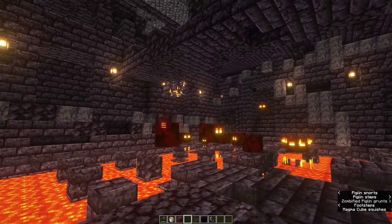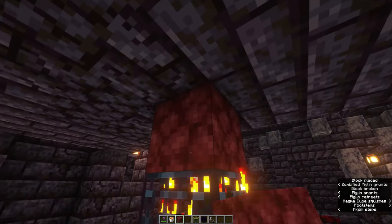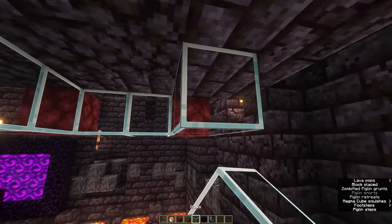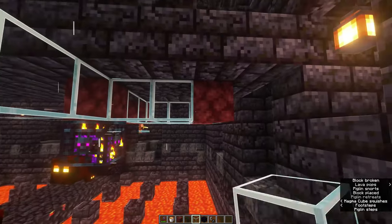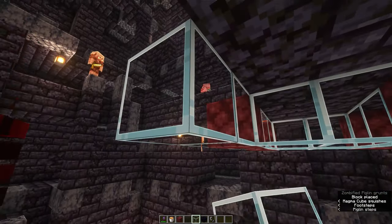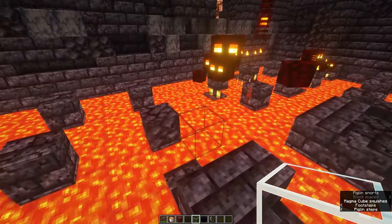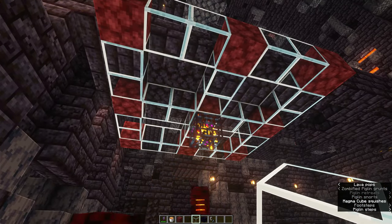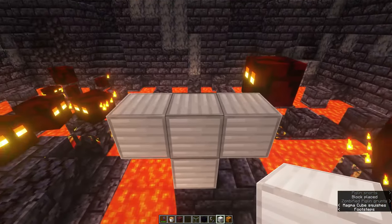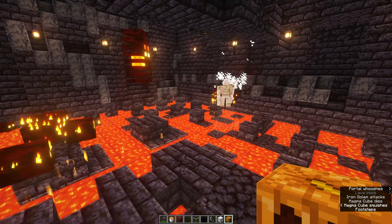Let me show you a way to disable this spawner so you can build the farm without having to deal with all of these magma cubes. You want to build a grid of 7x7 blocks with full blocks on each of the ends and glass blocks in between — I'm using nether blocks, but you can use any solid block you like. Place it right on top of the spawner and if you build it like this, it will prevent magma cubes from spawning for the entire time it's there. Now get rid of those last remaining magma cubes by destroying them yourself, or like I do, summon an iron golem and let him do it for you.